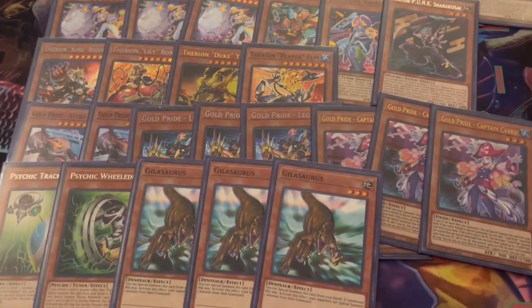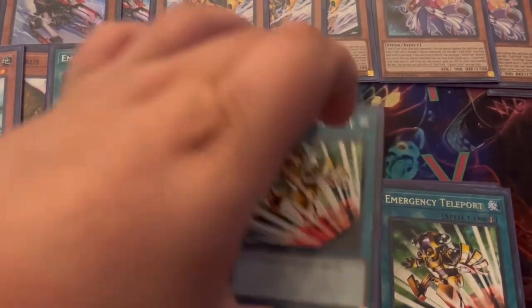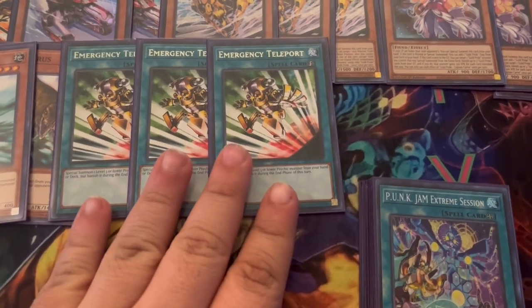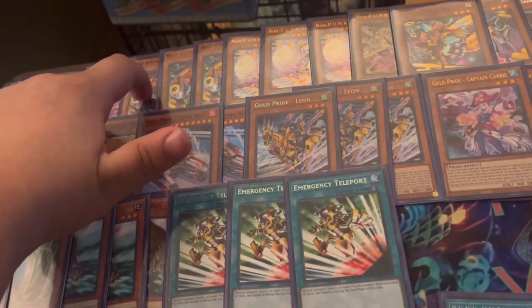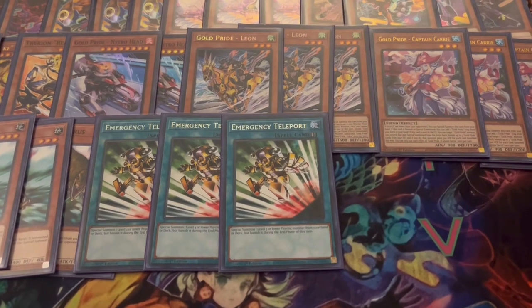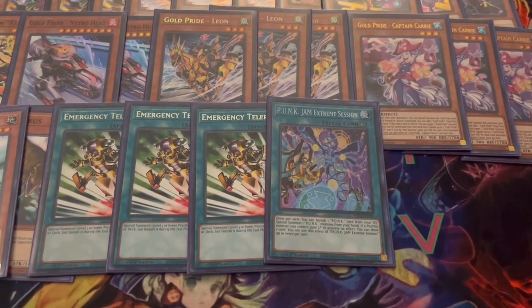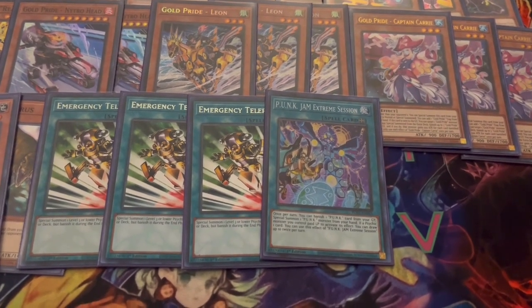Now for spells and traps — we play three Emergency Teleport, the only true one-card starter in the deck. Emergency Teleport lets you access the full play without discarding: Emergency Teleport into Ziamond, Ziamond adds Ogre Dance, Ogre Dance pitches for Sherekusai, normal summon Sherekusai, fusion summon, and go from there. We also play one Punk Extreme Jam Session — up to twice per turn, if you activate a psychic effect that pays life points, you draw one card. It also has an effect to banish a Punk from grave and special summon another Punk from hand.